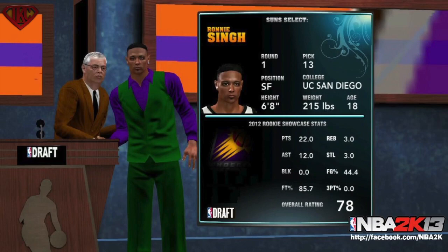Let's jump into the stats. Look at this 2012 rookie showcase stats: 22 points, 12 assists, 3 rebounds, 3 steals. He was shooting 44% from the field, his free throw percentage was over 85%, and his overall rating is a 78. In 2K11 and 2K10 our overall starting out was like 39, 41, 43. In NBA 2K12 they bumped it up to 60, 61, 62, 63 — and now this year they've bumped it up to high 70s, almost 80 overall coming into the NBA draft. Also notice his age — he is 18.